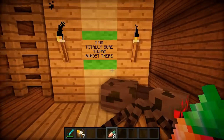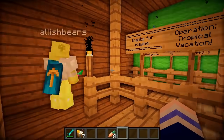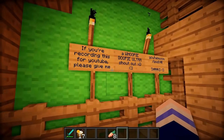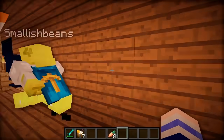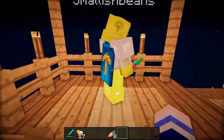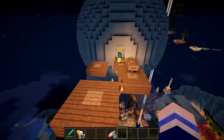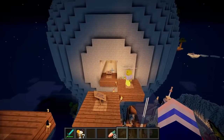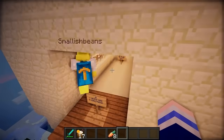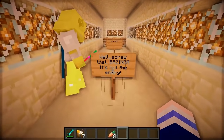Okay what's this? I'm totally sure you're almost there. Well if the sign says so. Thanks for playing Operation Tropical Vacation. Made by Bodil40 — my man Bodil makes the best maps ever and all the best videos ever. Let's go check him out. What's next? There's still some parkour. OMG that's my hometown! It's the moon. OMG. It says I can finally see my GF one more time. Well, just kidding you don't have a GF. Just kidding, I never had a girlfriend. Well screw that bazinga, it's not the ending. Or is it? Probably is.